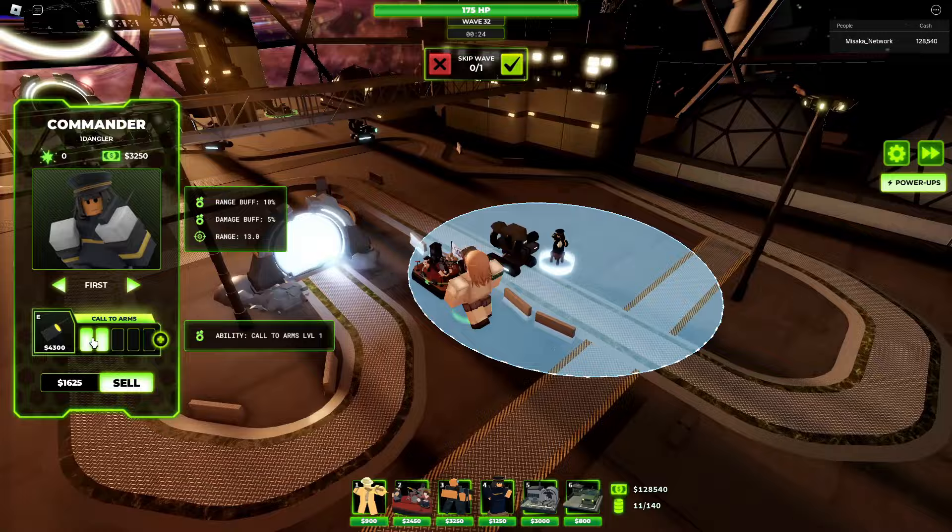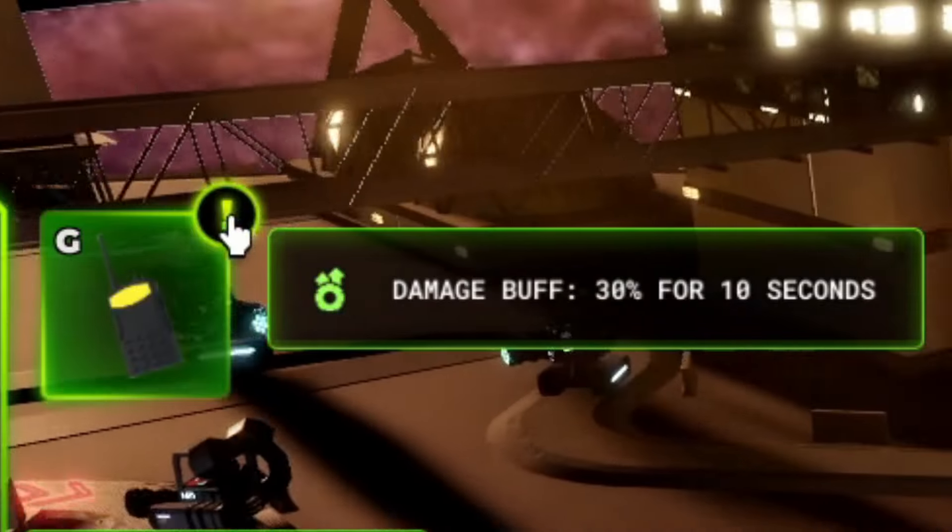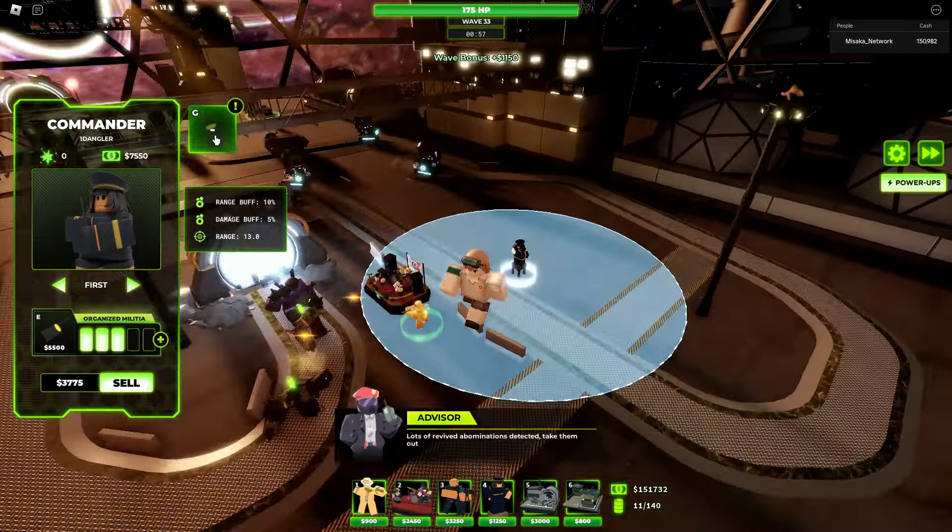At level three, Commander gains Call of Arms, which buffs damage by 30% for 10 seconds. Commander chaining in TDX is possible, which is really funny and cool. At level three, the range buff is increased by a lot — keep in mind it stacks, so I'm going to max out EDDJ on the bottom path.